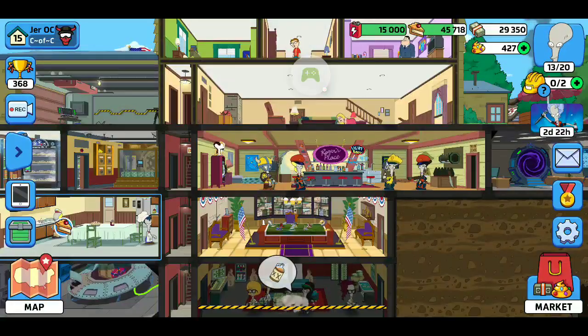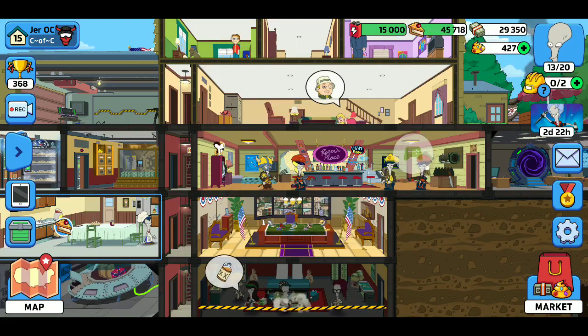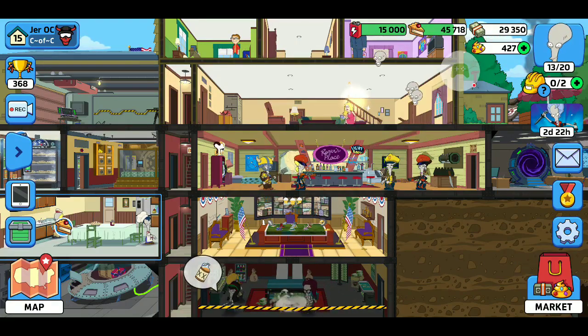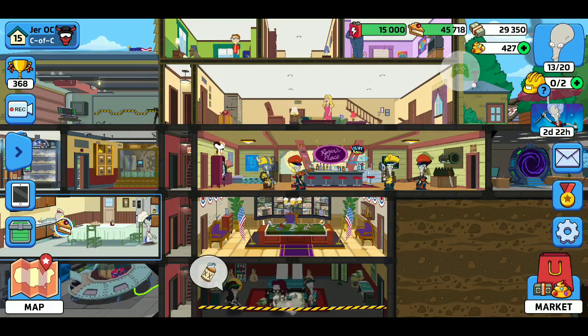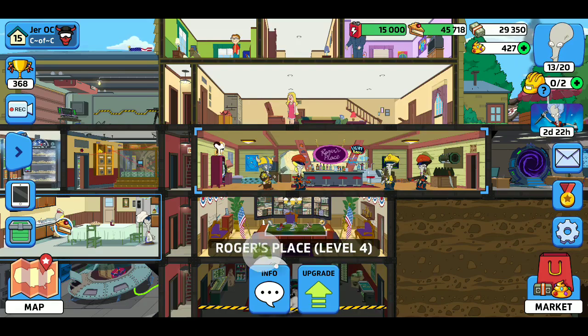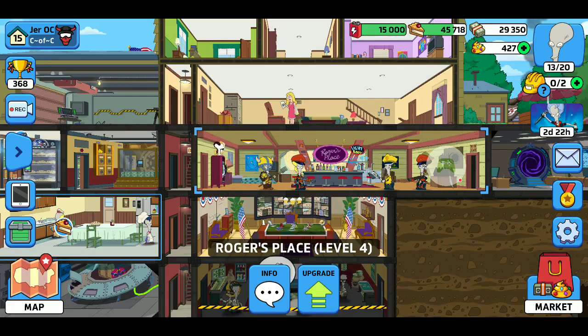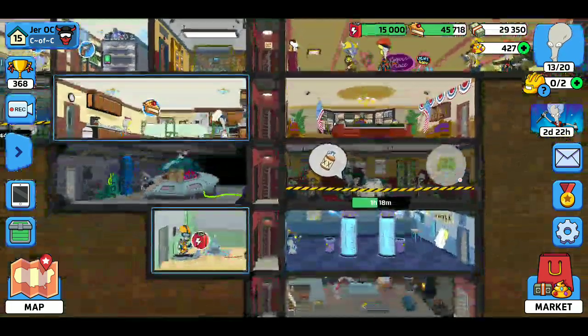I'll go back here and show you. There's your situation room, and here's your Oval Office. This is my fighters — you start off with three, but I just opened up my fourth fighter because I'm on level four of Roger's place. I've got level 30 and level 20 fighters. It's your warrior class. Then you've got engineers, cooks, and bankers.